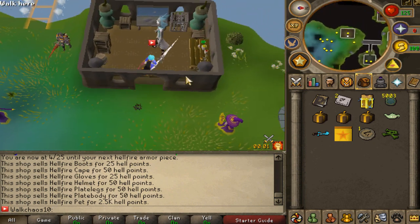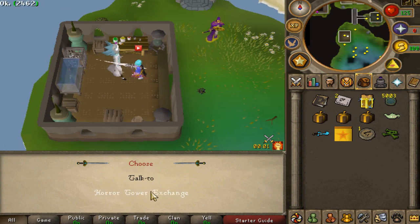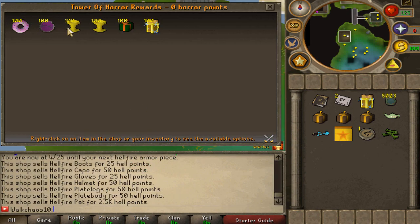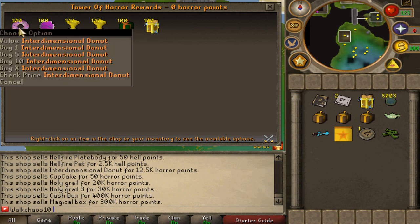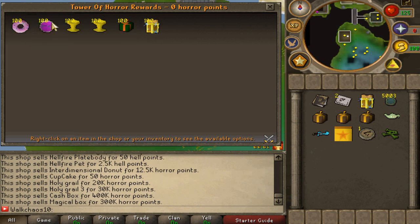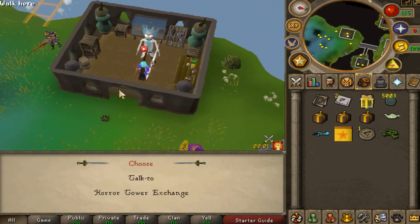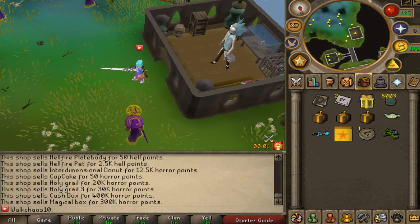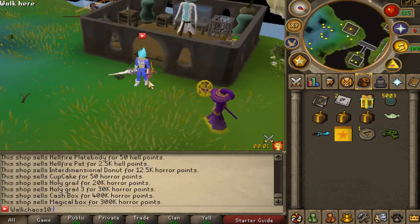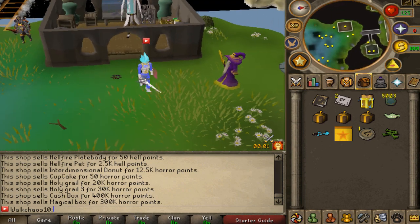Another cool minigame you'll be able to farm early on is through Rick. You want to teleport to the horror area to farm the horror NPCs, then you'll be able to spend those horror points on beautiful items — the intermediate donut and the cupcake. These are unlimited priority quality of life items, so definitely check out Rick as well to farm this side content. The cool thing about the donut is it gives you unlimited food, and with the upgrade, unlimited prayer.